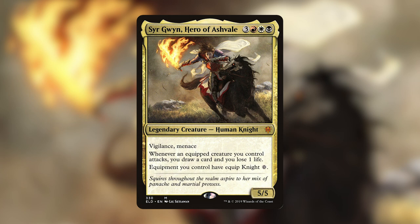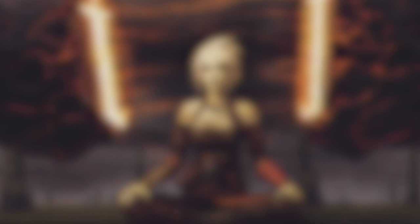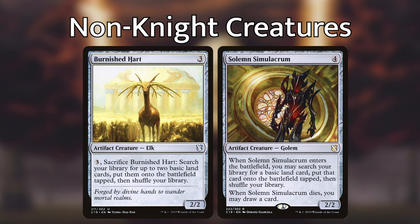Sir Gwen's last ability gives us a clear direction for the deck: powerful knights and awesome, often over-costed equipments. Before we get into the sweet knights and equipments, we need to talk about having some non-knight creatures in the deck. If you're going to run any creatures that are not knights, they need to have a clear purpose, and there should probably be very few of them. My current initial build includes six such creatures. Burnished Hart and Solemn Simulacrum are both here to help this deck ramp, since red, white, and black are not the best colors for ramp. They are part of my ten or so cards that help me ramp. Be sure to include at least ten cards to help you ramp so that you can get Sir Gwen onto the field as soon as possible.